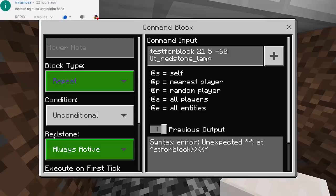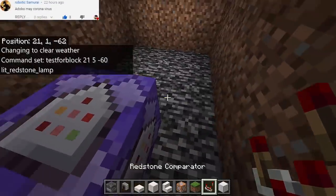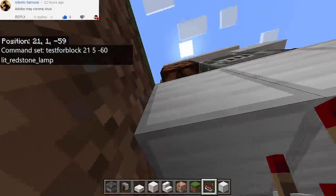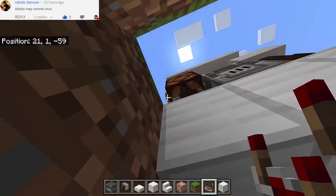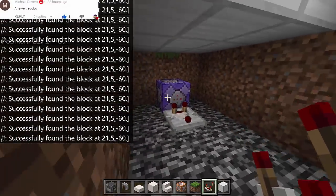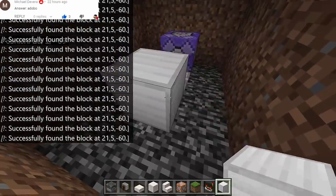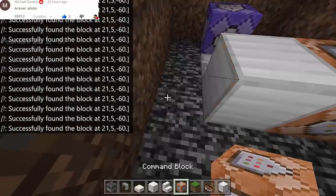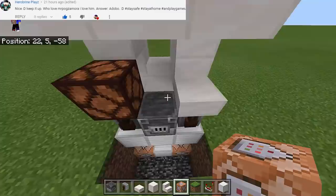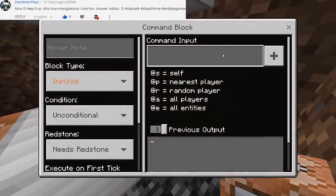So we're testing for that kind of block and the block type must be Repeat, Redstone, Always Active. And then here we're gonna put a Redstone Comparator facing this way. So whenever we turn on the light, it will be detected by this Command Block. Then next we're going to put a Block of Iron right there and then two more Command Blocks.